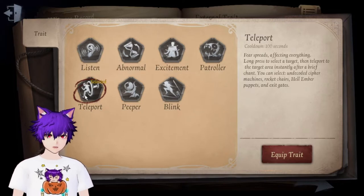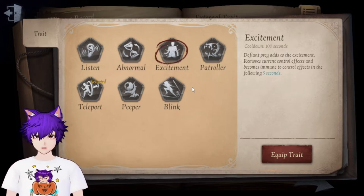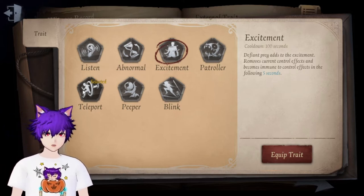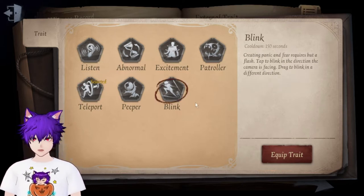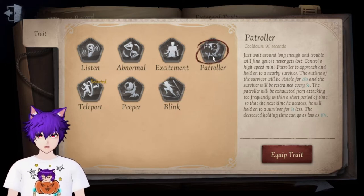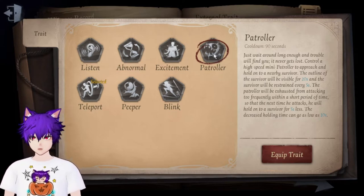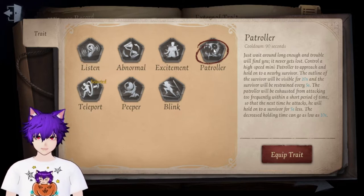For traits, I personally go with Teleport or Excitement when dealing with a coordinator team, a harasser team, or against a Painter. Normally I go with Teleport for more map pressure. Some people go with Blink because it helps during the chase. If you have very bad aim with him, you can use Patroller at the start, but eventually you won't need it anymore — as most people say, if you're good with his aim you won't need Patroller.